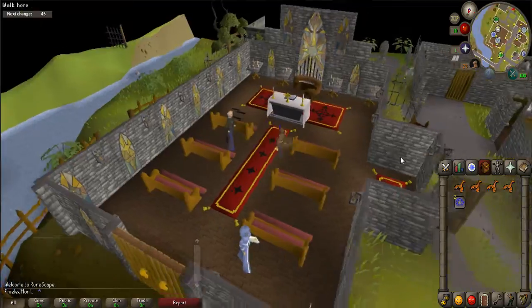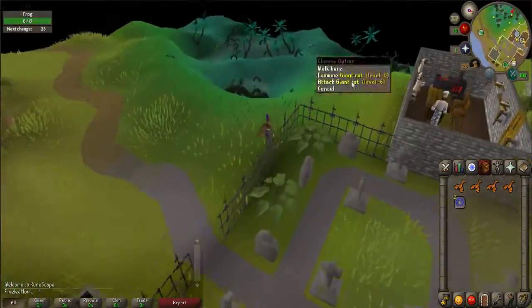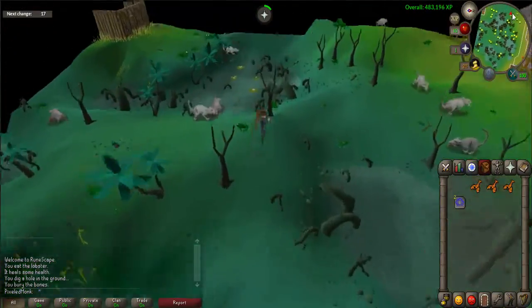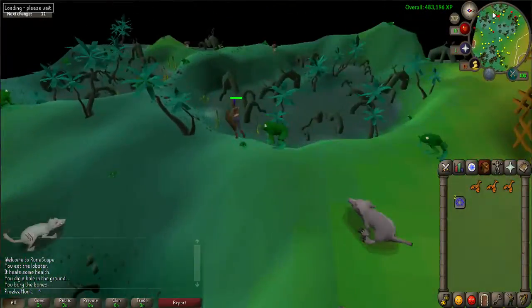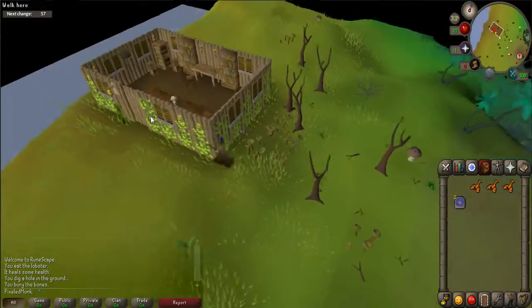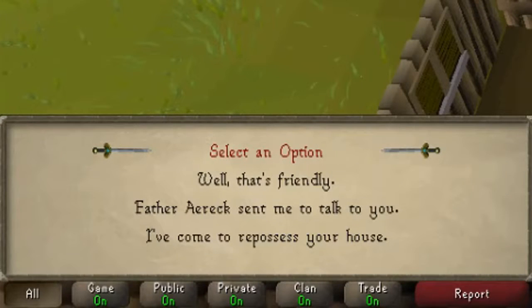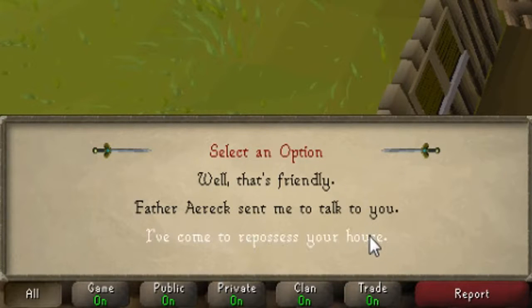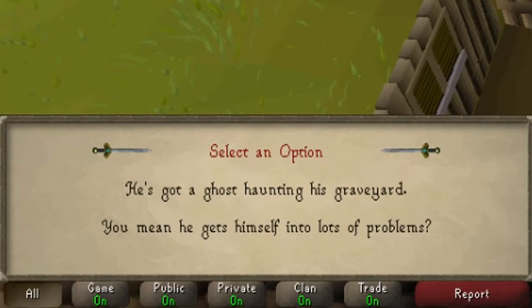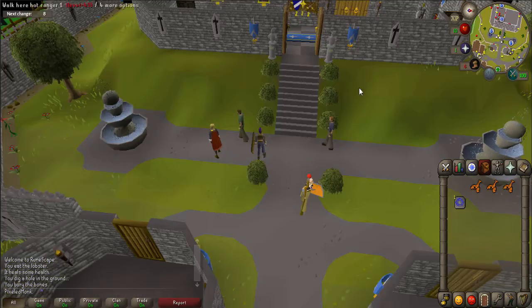You will now need to talk to Father Urani. Exit Lumbridge through the southern path. Once out of the city, walk west through the swamp until you come across a small building near the water. Enter the building and talk to Father Urani. When prompted, say 'Father Eric sent me to talk to you,' and 'He's got a ghost haunting his graveyard.' He will give you an amulet of ghost speak. Equip the amulet now.